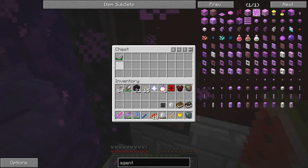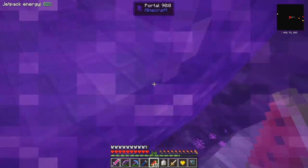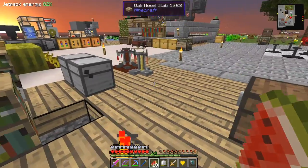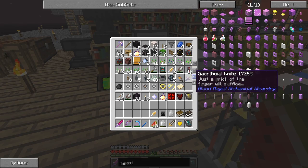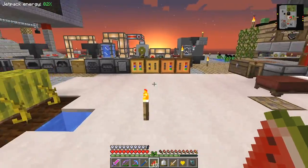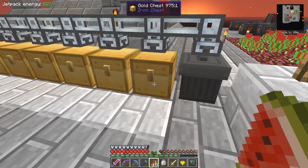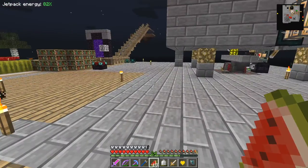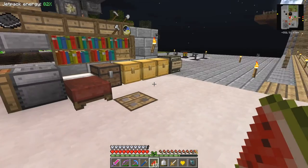I've also got another flint and steel just in case. I need a servo and I'm pretty sure I've got one prepared - yes I have. I shall go and put this skull with the others. Should be in here - I think I've got five, so now I've got six, which is two more withers. We've got the nether stars to make the beacon, which is part of the fifth tier altar.